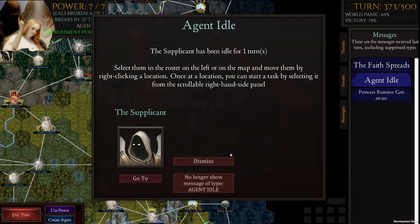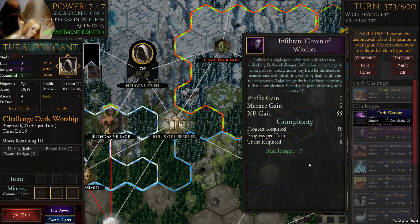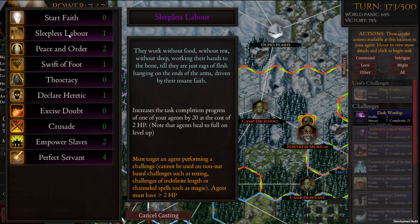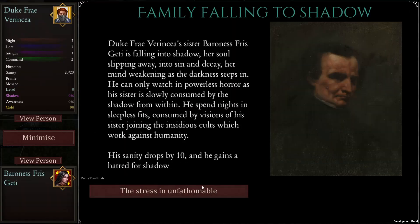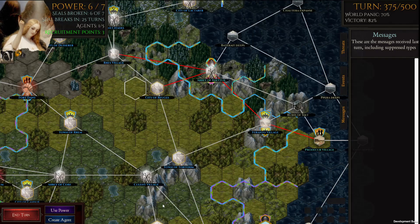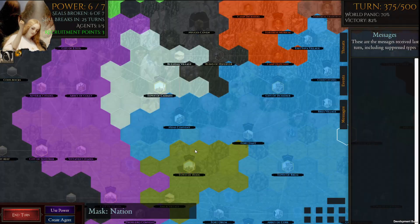Places being destroyed is actually perfectly fine by us, because it's the same points for a destroyed settlement as for a place that's loyal to us. Though we do slightly prefer places loyal to us, because those places will produce armies, and armies means more ability to spread our holy crusade across the whole world.